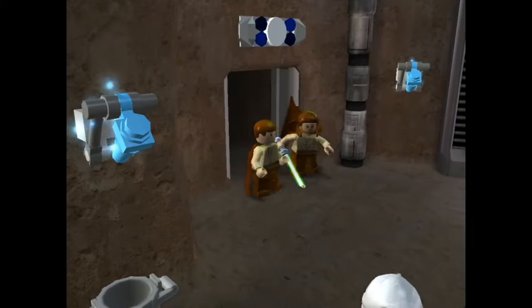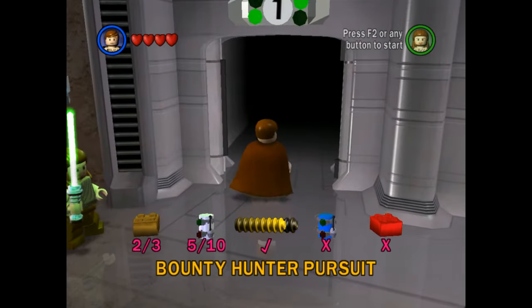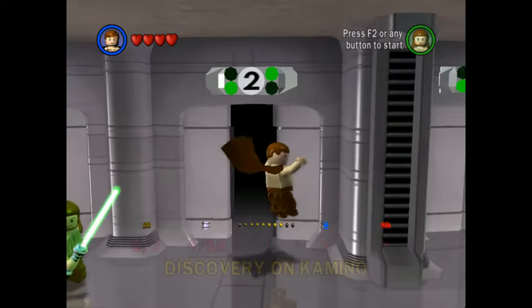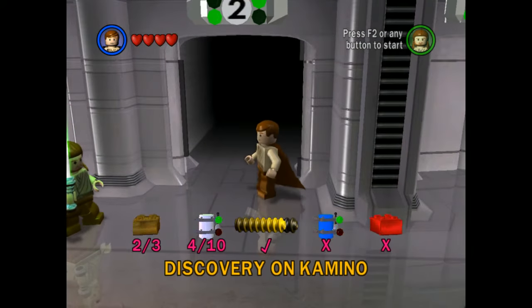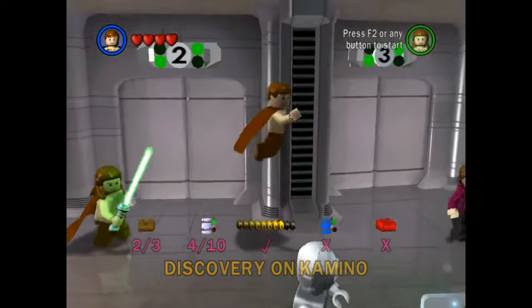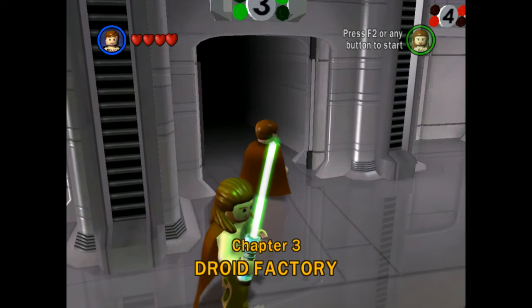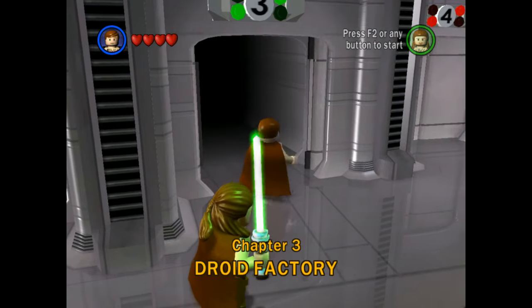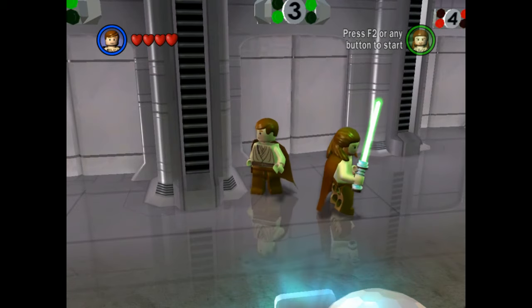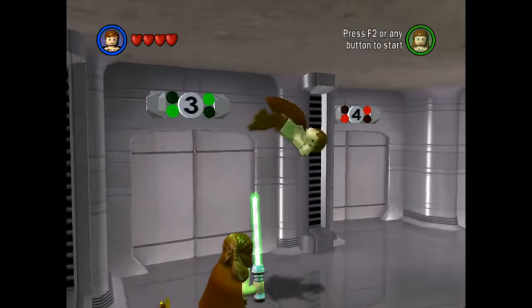Let's travel inside. Last episode we managed to complete Bounty Hunter Pursuit with five minikits and True Jedi, and we also managed to get True Jedi and four minikits on Chapter 2, Discovery on Kamino. Which means that today we can move on and deal with Chapter 3, Droid Factory. We're simply going to invade the Separatist Droid Factory on Geonosis and carry on playing this wonderful game.